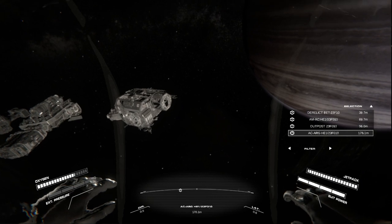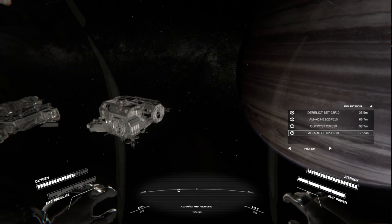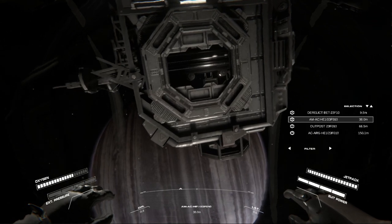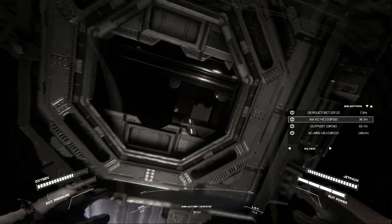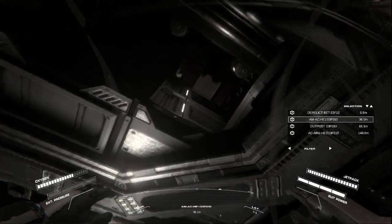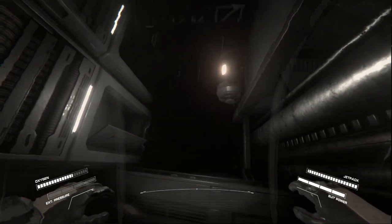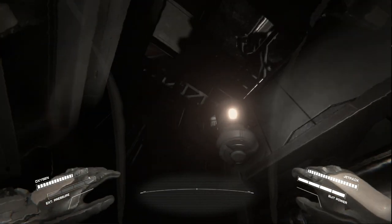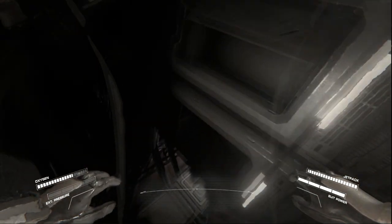The first thing I decided to do was aim for this derelict module and poke around a bit to see if there's anything useful — maybe a pressurized chamber. It's basically dead in the water; it doesn't have any computers on, no electronics on the outside to indicate controls. It's basically scrap. Just floating about in there exploring — I hope there's a lot more of this sort of exploring in the game, and ability to reuse parts like this.